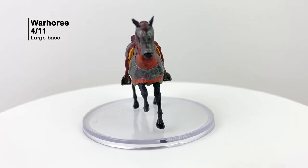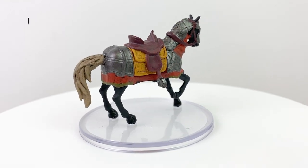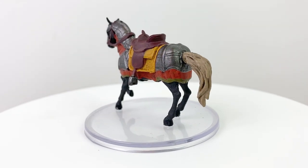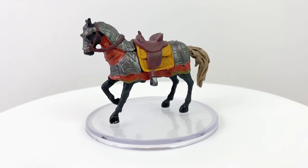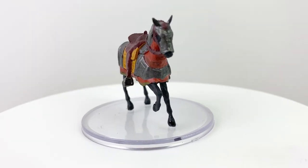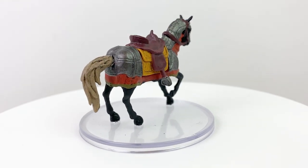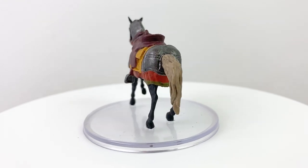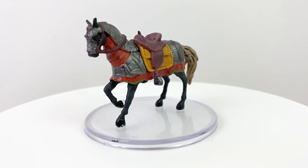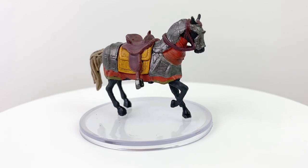We always need more horse minis, and especially cool warhorses like this. When you need an appropriately austere mount for your noble paladin or fighter, what better than a warhorse? They have an overland speed of 60 feet and can trample foes and knock them prone. They have a CR 1/2 beast stat block in the Basic Rules and can be the target of a find steed paladin spell. If you need some horse armor, Bethesda can sell you some DLC. And if things go poorly for your trusty warhorse, there is a warhorse skeleton mini in the Icons of the Realms Boneyard set.